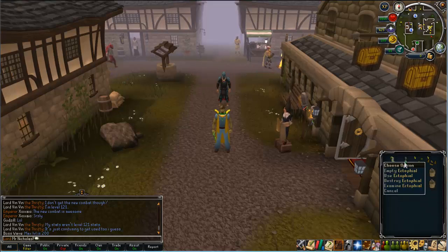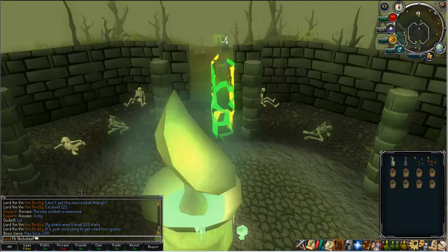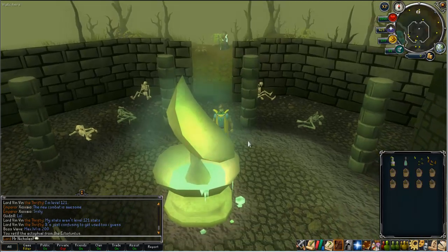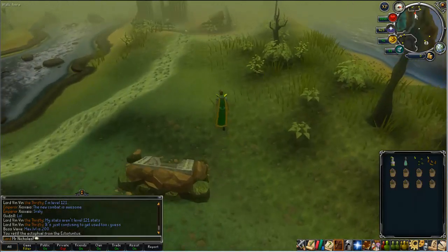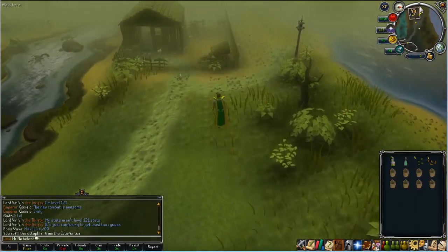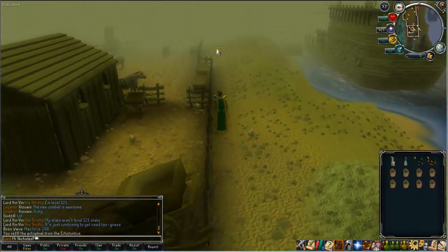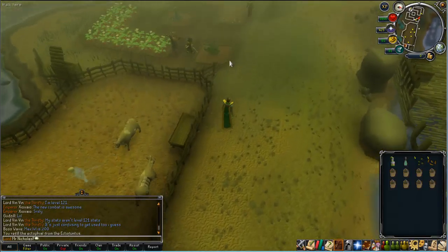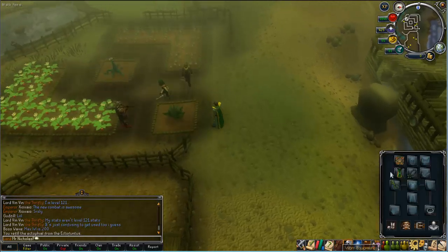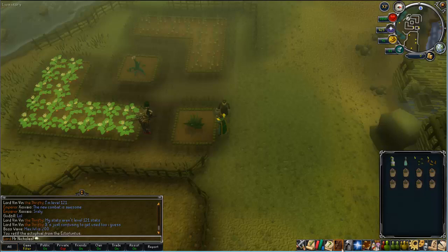First things first, you want to use the Ectophial which will teleport you to Canifis and then it will fill up automatically. You then want to head west towards the Canifis patch. When you get here you can activate the aura and drink a dose of the Juju farming potion.